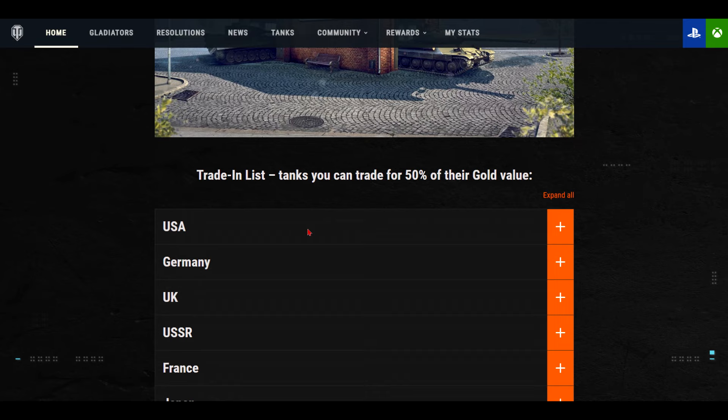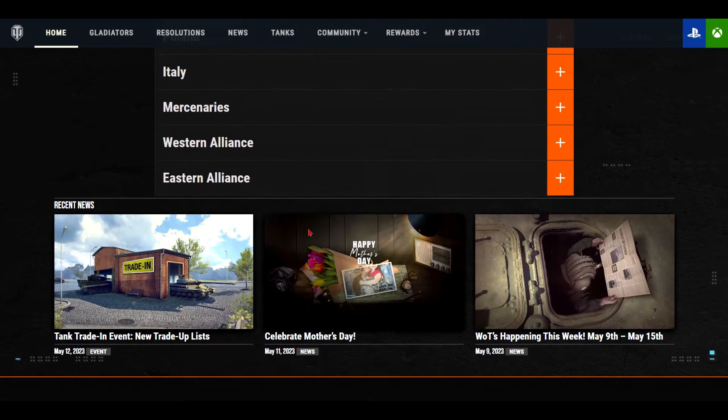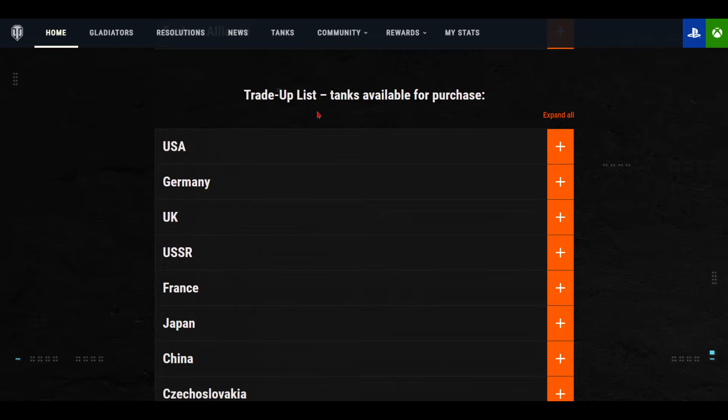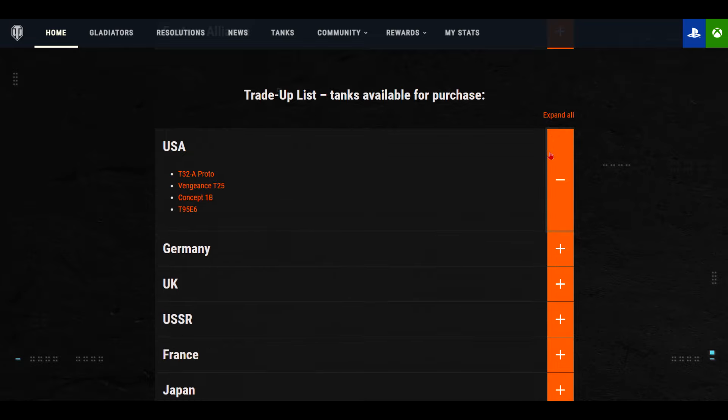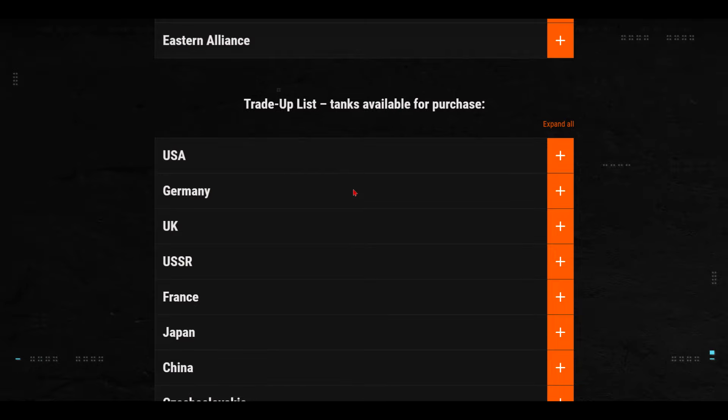Scrolling down, we have the trade-up list — tanks available for purchase. Let's say I traded something in and I want the T95 E6. You can reference it in the tankopedia to see how much it costs — it retails at 22,500 gold. So it shows you what you can turn in and what you can get.